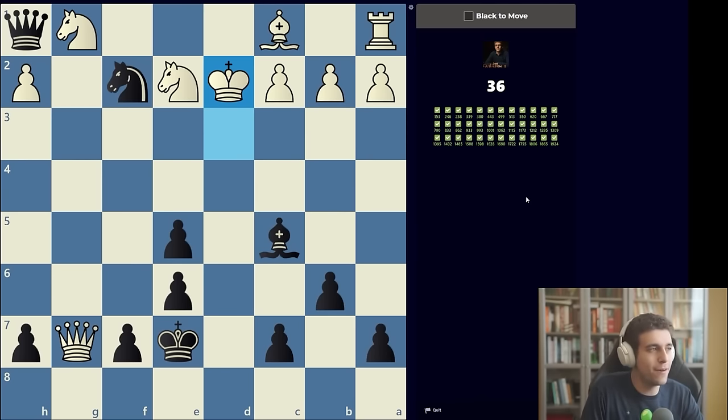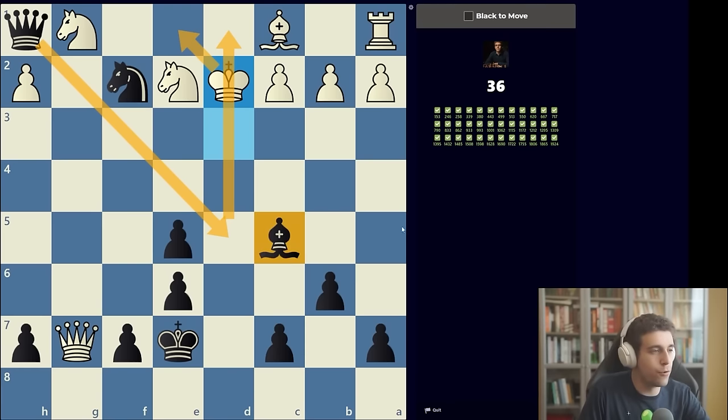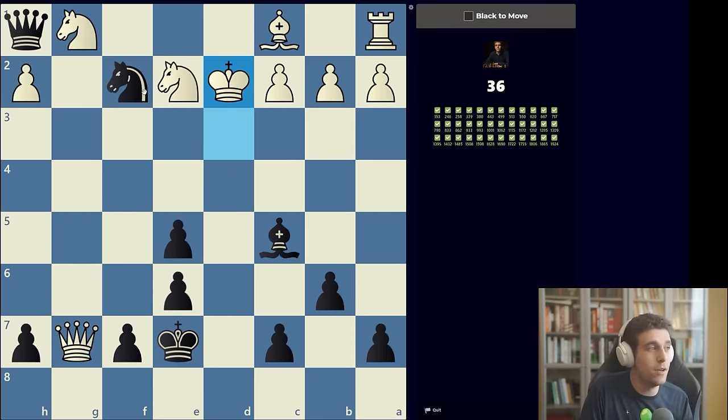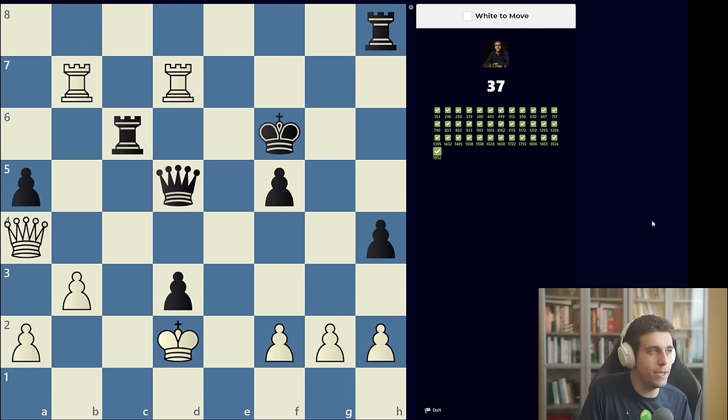Puzzle 39: a clear example of hunting down the king. Without calculating a single move I can tell white is up a rook and minor piece — overwhelming material. We use our remaining pieces to hunt the white king. Queen d5 check is very promising: if king e1 we've got mate on d1; if king c3 we have our choice of checkmates — knight d1 or knight e4 are both mate. The bishop acts as an auxiliary piece, protecting the knight on f2. Knight d4 is white's most resilient move, but queen takes d4 and queen d1 is still checkmate.